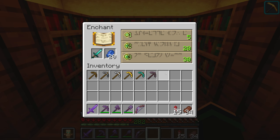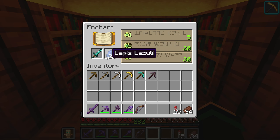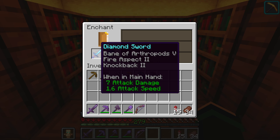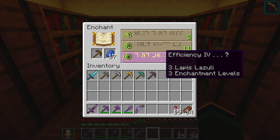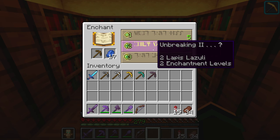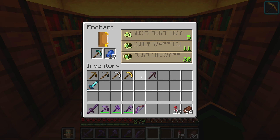When you want to enchant something, put it in and click. As you can see, we got three enchantments even though it only showed Knockback 2. What it displays is what you're guaranteed to get, but it doesn't mean that's the only thing you'll get — I got three different enchantments including Bane of Arthropods 5, which is great. You're guaranteed the shown enchantment, but you can get more on top of it.